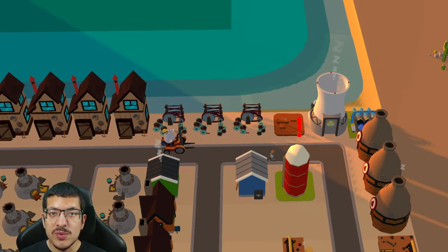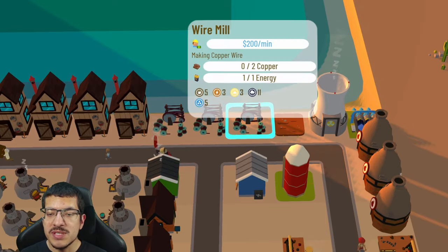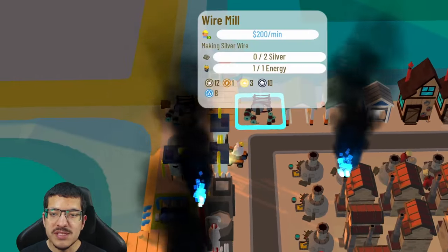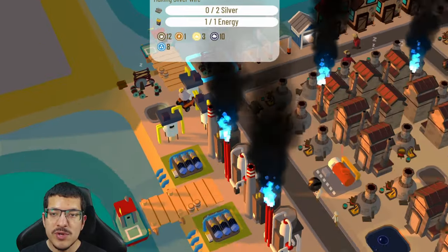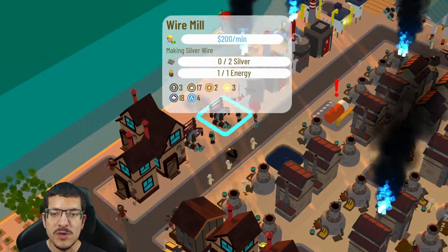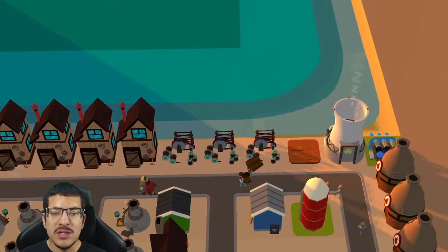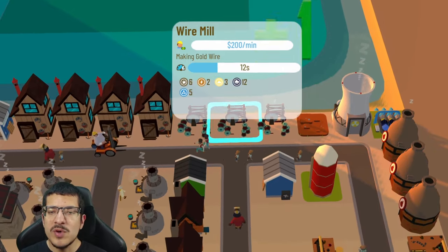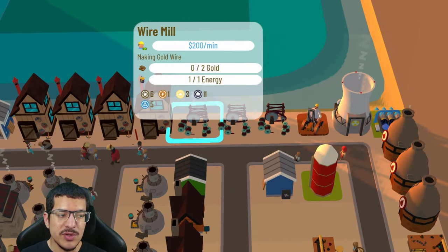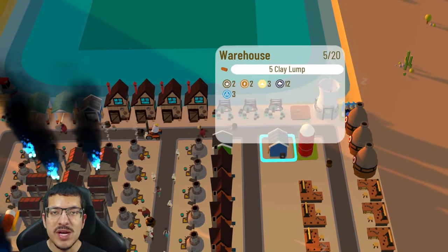For wires, there are a total of seven wire mills. One is making copper wire. Four are making silver wire — two on the corner and two next to the refinery making petroleum. Then there are two making gold wire. Those wires are stored in the warehouse.